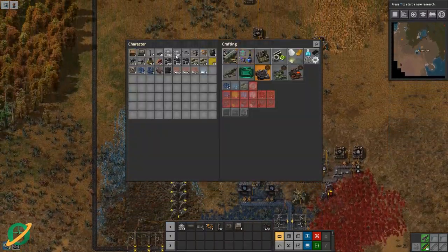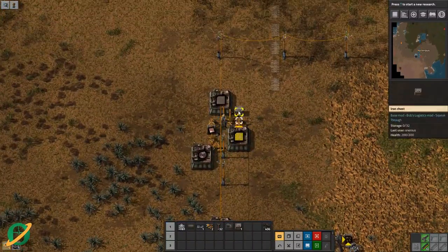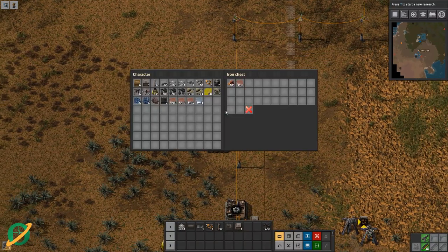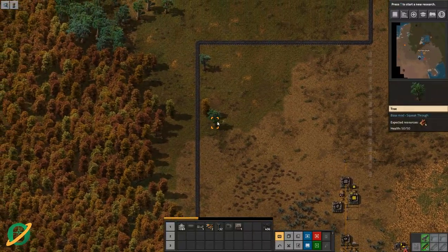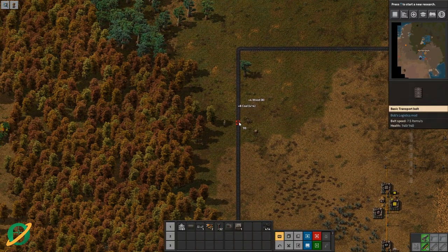Now we also need — we're probably going to need some more inserters. We're out of wood in that. That has stopped. Put that in there. Might quickly chop down some more wood. I think that is probably a good use of our time at this point.